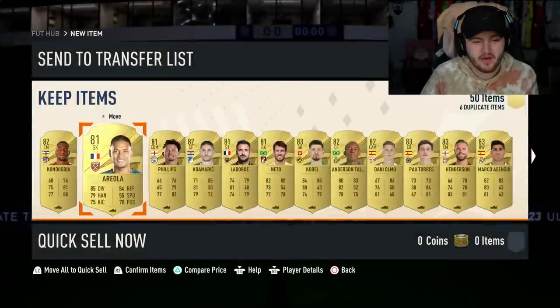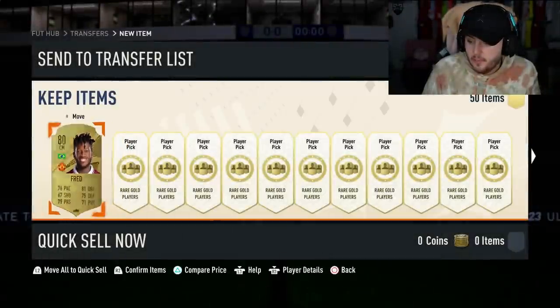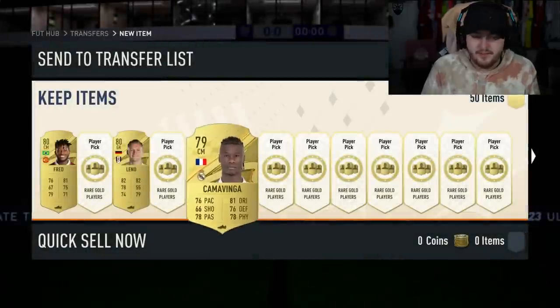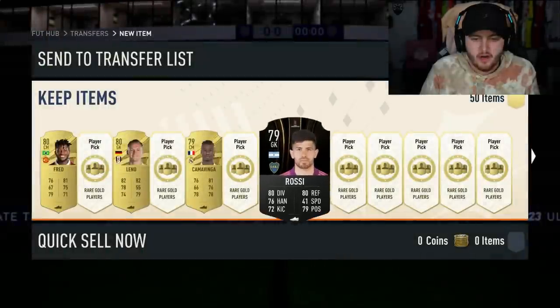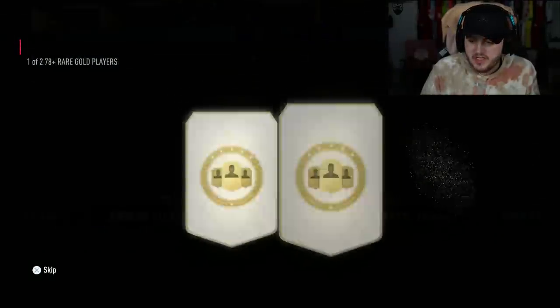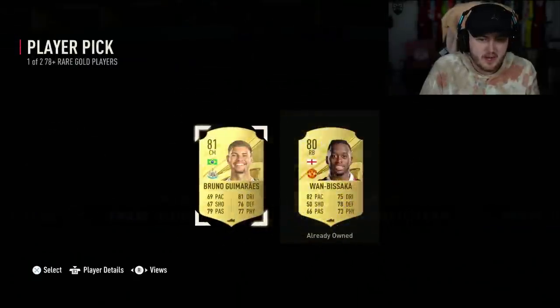First 50 weren't ideal, to be fair - they were not good at all. Second set of 50 now. We did not get a world cup icon or road-to-the-world-cup, so it's not looking great. Our best pull of the first 50 was Keylor Navas - an 88 is not bad. 88s are great for fodder but I really just want a world cup icon. That's all I want.